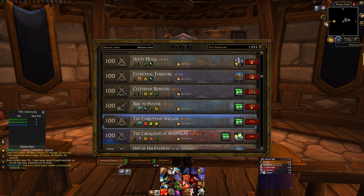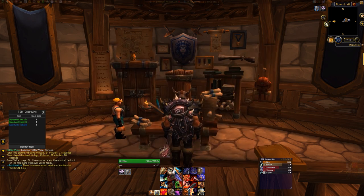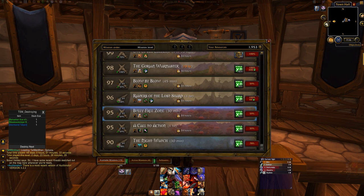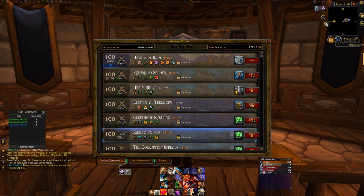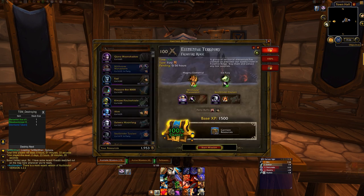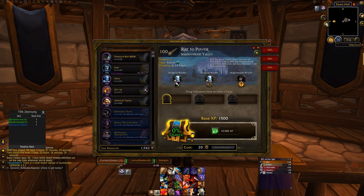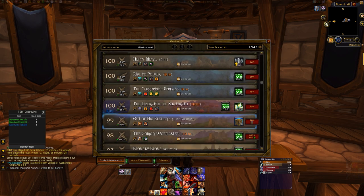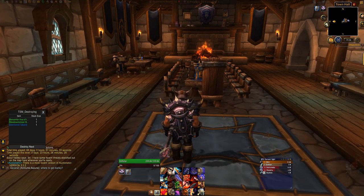In the last few minutes I've made quite a lot of gold and I've done essentially no real work. A raid mission appeared too — sweet. The reason why this is also easy and streamlined for me is because I've got my add-ons working, so it's very easy to send off all my followers and manage it across multiple characters. If you want to see how I do that, I released a video on that a few days ago, so be sure to check that out.